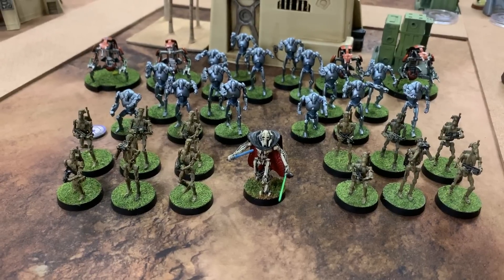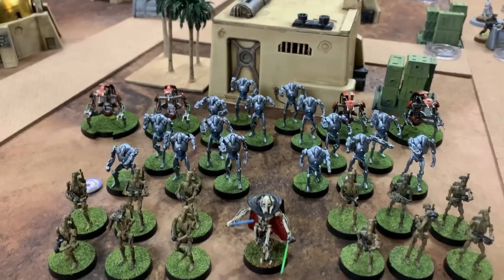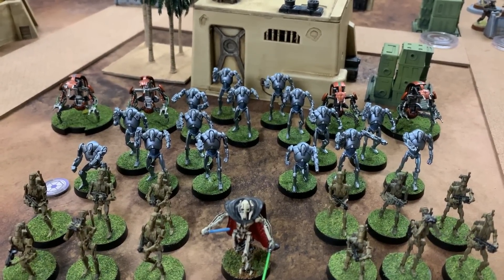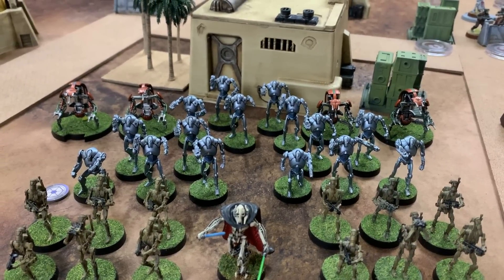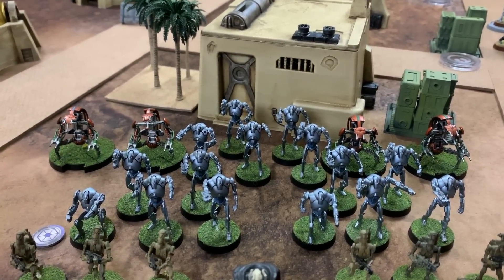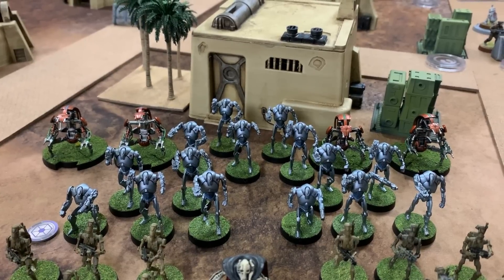He's being flanked by two units of B1s, both upgraded with Electro-Binoculars. Behind him are two units of B2s with the B2 HA Trooper and an extra Super Battle Droid. The one on the left has been upgraded with an HQ uplink, while the one on the right has not. A third unit of B2s in the back features the B2 ACM Trooper along with an additional B2 Super Battle Droid.